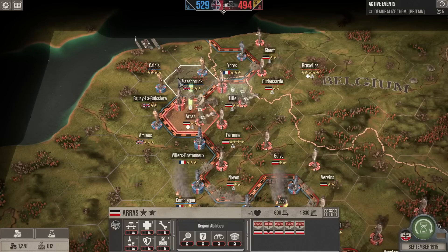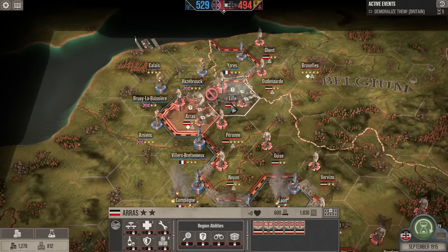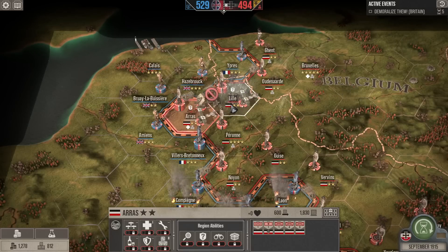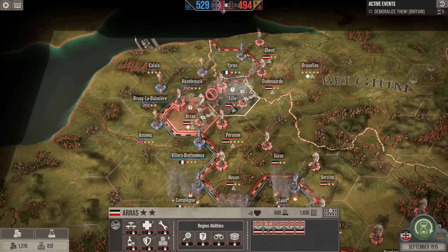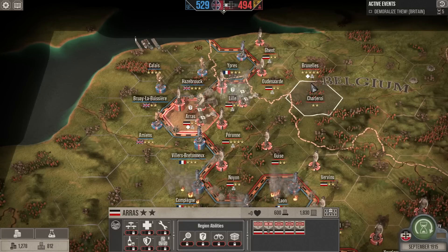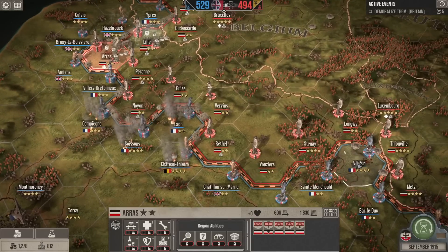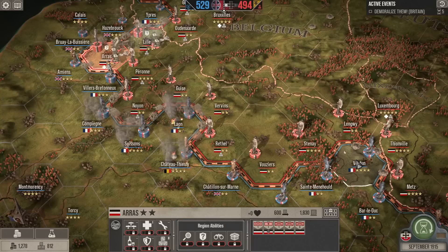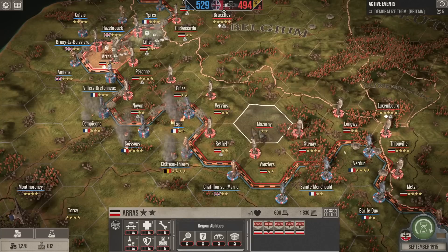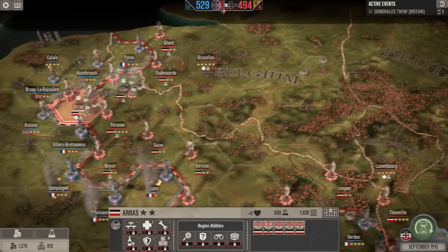If I was going to attack Hazelbrook — which is sort of where my head is going — Leal is currently in a large storm, which means we can't fight with troops out of Leal. So I think it makes sense to wait one more turn, although we are getting dangerously close to winter. It is September of 1915, and that's going to start bringing winter weather in to interfere with us.